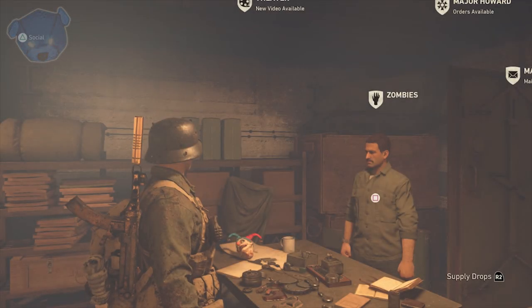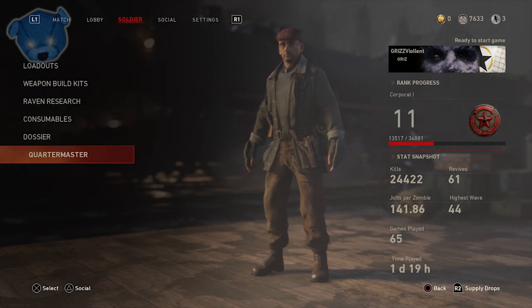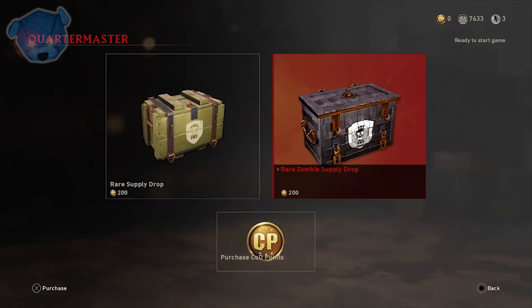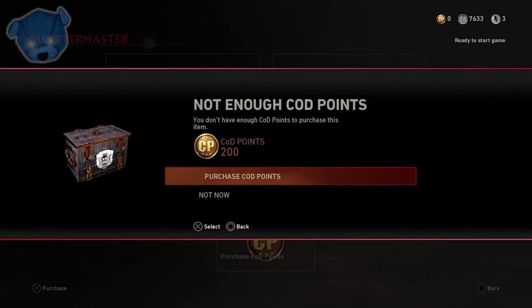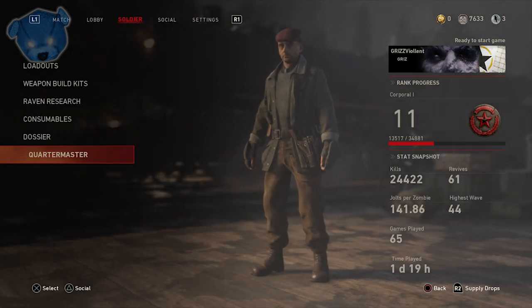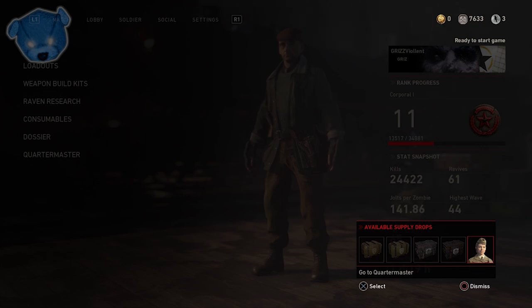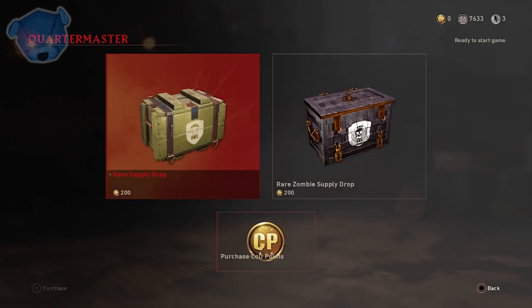If you move over to zombies, you'll notice a new option below your dossier called Quartermaster. When you select that, it will pull up the rare zombie supply drops and the regular rare supply drops. When you try to buy more COD points, I noticed it's just a blank screen - maybe you have to let it load longer. This is real time, what you're seeing right now. The feature isn't quite up to par yet, however you can purchase COD points by selecting the menus of the supply drops themselves.